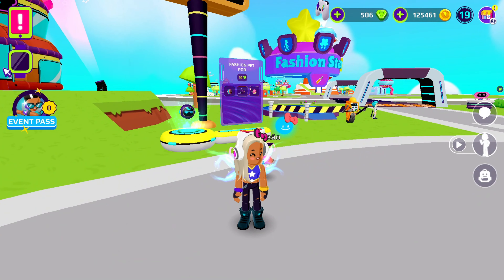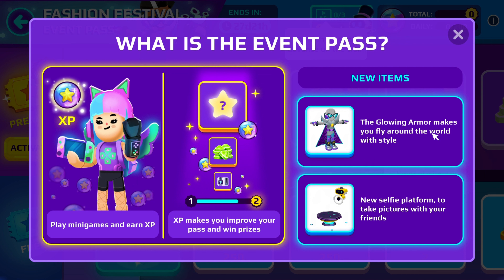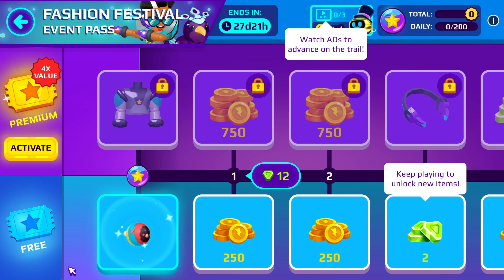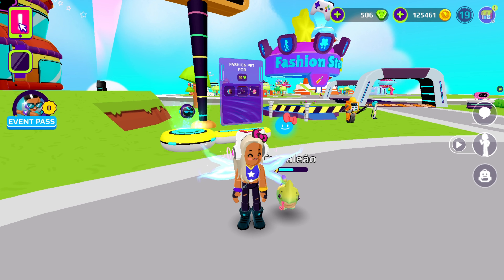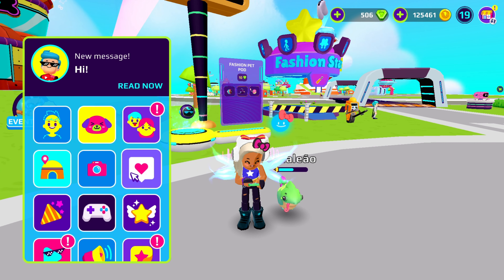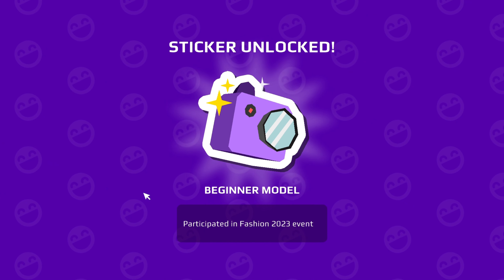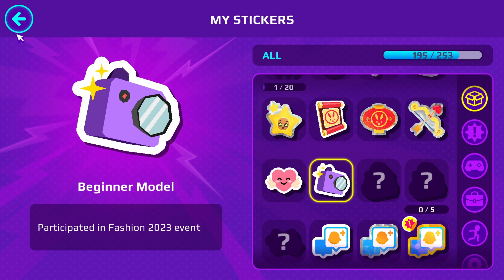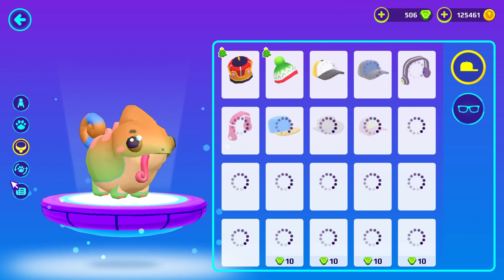First of all, let's start with the event pass. Over here there will be a new armor. It's part of the fashion festival, and when you get the pet you get 'beginner model,' which means you participated in the fashion event.